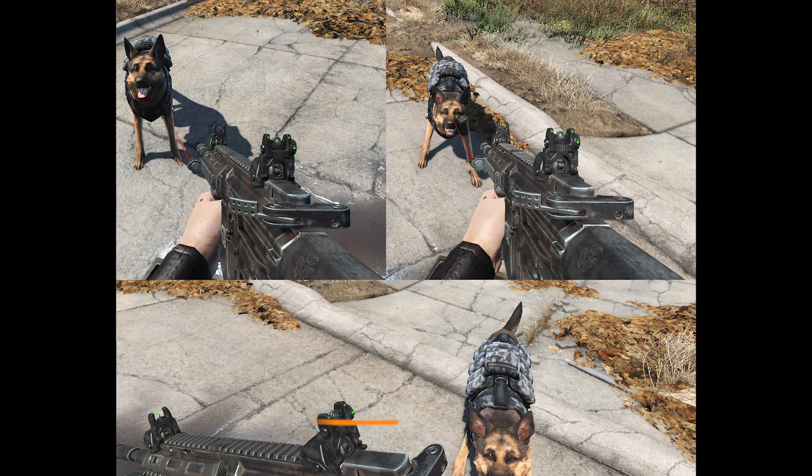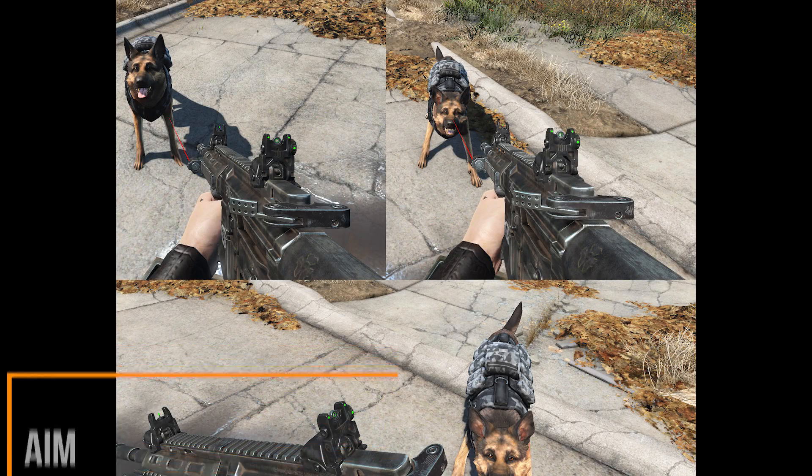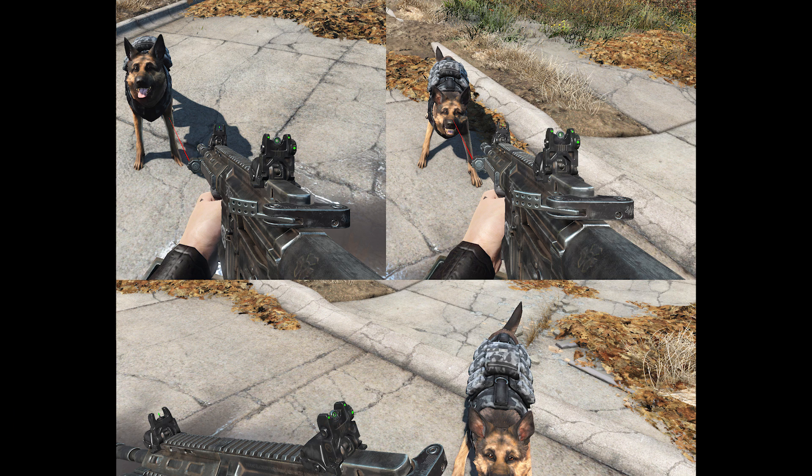So this seems like more of a concept for a mod than anything else, but it looks pretty cool. Basically, it's by Alex Scorpion, and when you point a piece of equipment at Dogmeat, he'll actually get violent with you because you're pointing something deadly at him. I don't know if he's actually planning on releasing this publicly, but I like this — it's something I would use in my game. It's a really small change, but I just think it's kind of cool. It makes the game feel a bit more realistic.